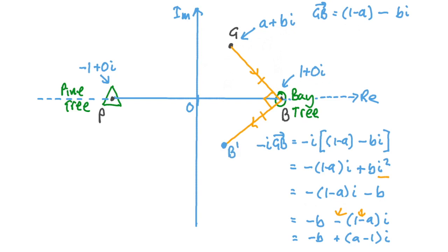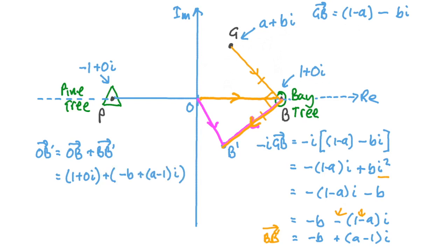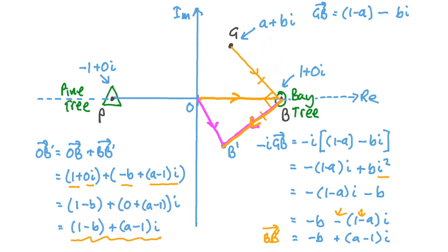So vector ob dash = (1 + 0i) + (−b + (a − 1)i). The real components give 1 − b, and the imaginary components give (a − 1)i. So the position vector of b dash is (1 − b) + (a − 1)i. Now we do a similar process to find point p dash, starting from g, walking to p, turning 90 degrees counterclockwise, and walking the same distance.